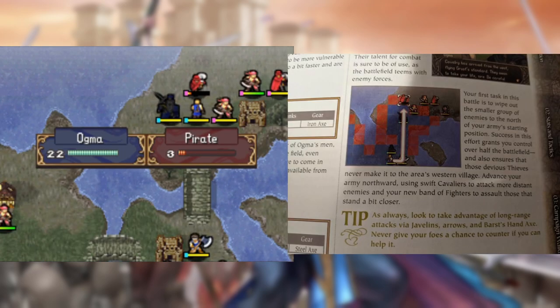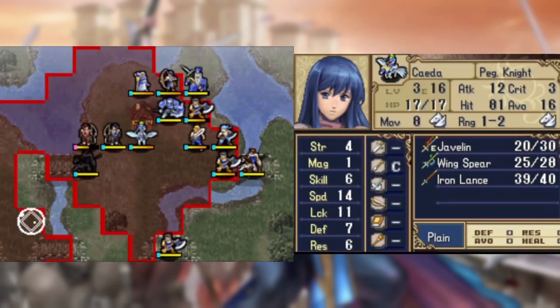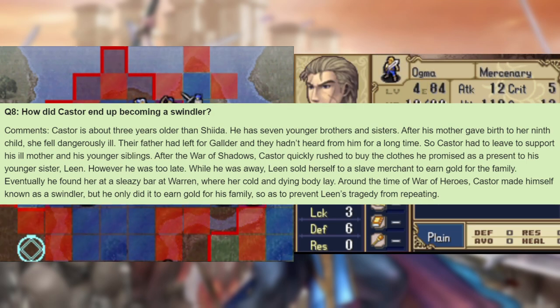Anyway, I'm able to quickly clear out the top as the guide suggests and then wait out the remaining enemies. Along the way, we can recruit Castor into our army, who just wants to pay for his mom's medicine. Luckily, he won't have to worry about anything bad happening to his family while he's gone.